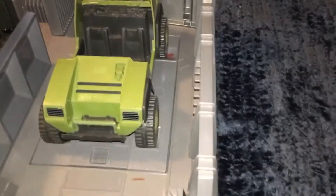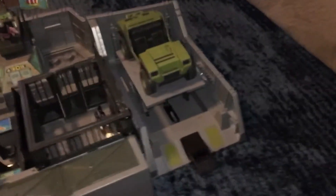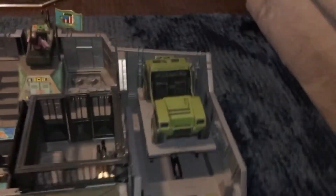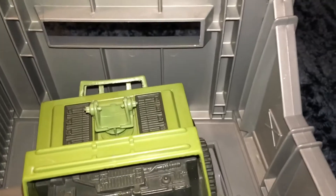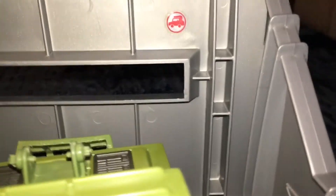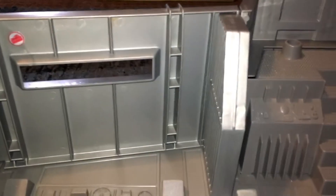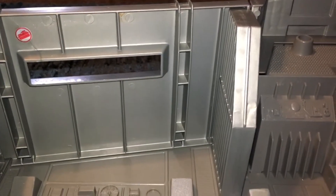Right here is the vehicle bay with a lift that is functional — it's designed for the GI Joe van. When you have a gun on your van, it connects and aims out this window here, and that works as part of the defense artillery of the mobile headquarters. There's also this main gun here, and this vehicle bay is intended for the MOBAT tank — the turret of the tank will go out of that hole.